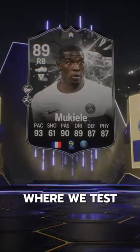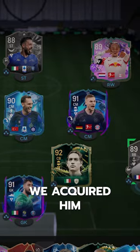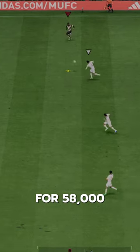Welcome to Baller or Bust, where we test FIFA cards so you don't have to. We've got Showdown Mukiele, acquired via SBC for 58,000 coins.